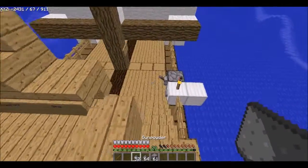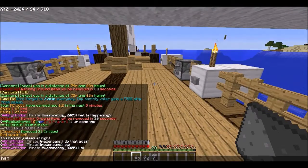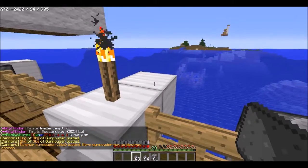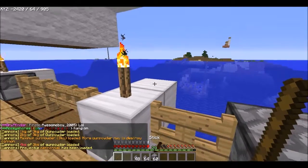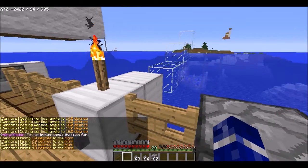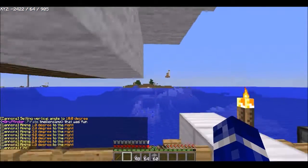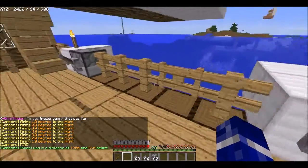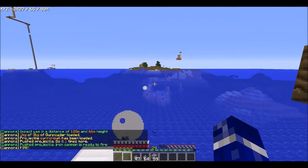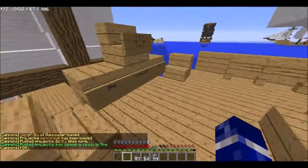If you don't know how to load a cannon, let me just make my chat a bit bigger so you can see. What you do is you put gunpowder in it — I'm just going to put four — and then the projectile, right click twice. You can change the degrees where it fires like this. Boom. And then it will tell you where the impact was. And if you miss and hit the water, it makes a really cool and kind of loud sound effect.